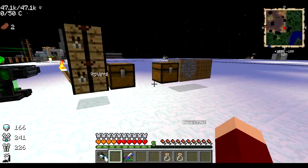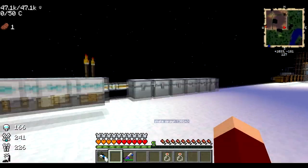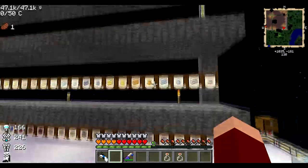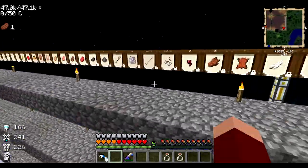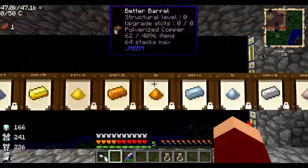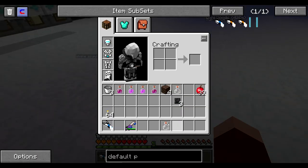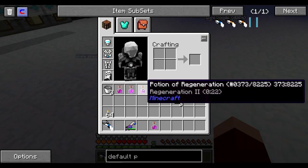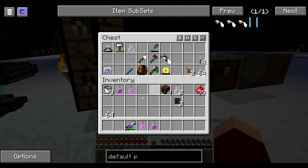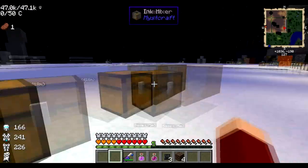I've got my inventory sorted. I put all my good stuff in this chest here just in case. Why don't we take this and go kill another wither? I need four soul sand. I really wish I had those boots right about now. Got the regen and strength. I'll put this newly crafted portal gun away just in case. And we should be good to go.